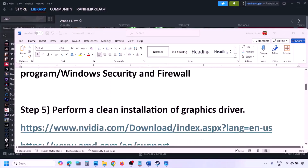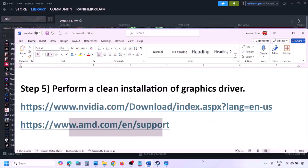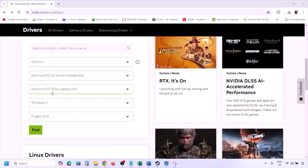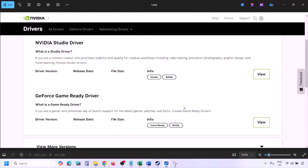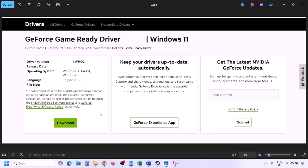The next step is to perform a clean installation of your graphics card driver. If you have an NVIDIA card, go to the NVIDIA website; if you have an AMD card, go to the AMD website. On the NVIDIA website, select your graphics card from the list, select the right operating system (Windows 10 or Windows 11), click Find, then View, then Download, and let the download complete. Run the exe file.